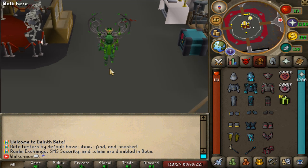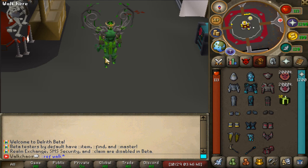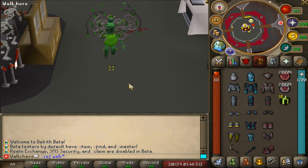When you guys log in for the first time on release, make sure to type ::ref into the game, then a space, then 'walk', and you guys should be getting yourself a juicy referral package. It's not enabled right now but that's the way it's gonna look. So the code is 'walk' - make sure to use it when you log in for the first time on Delworth on the release on the 31st.